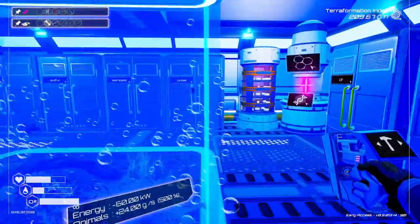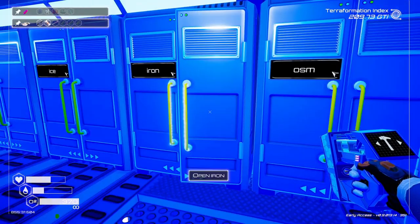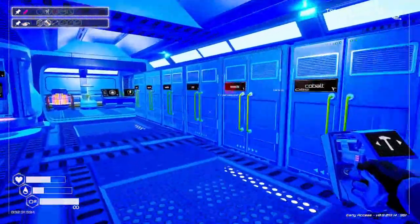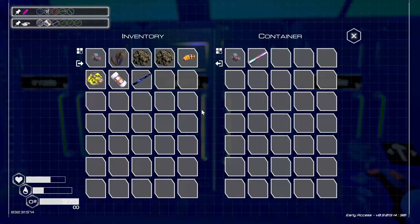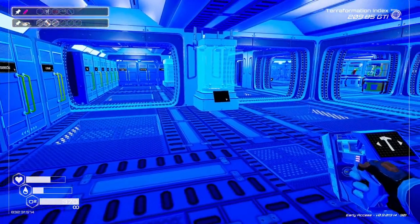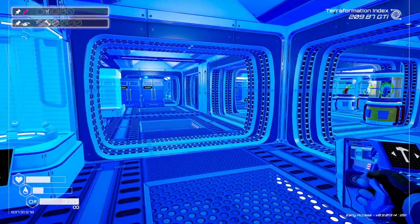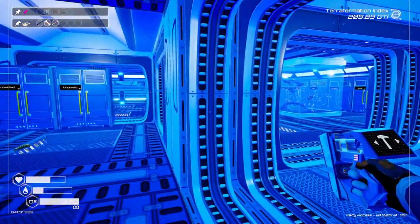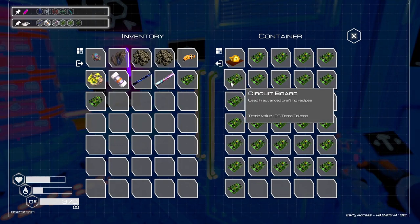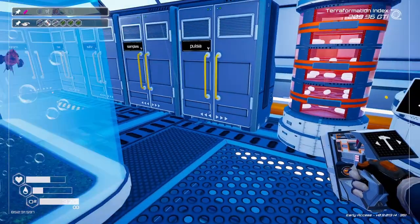Over here is one rod. And we need a super alloy rod, which is over this way. Down to one. And then three circuit boards, which those are easy to come by - if the lag wouldn't be so bad.